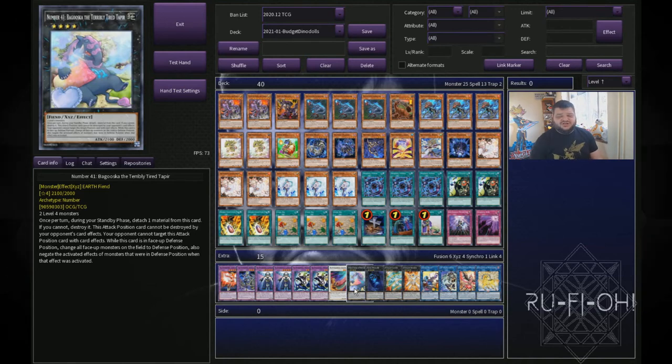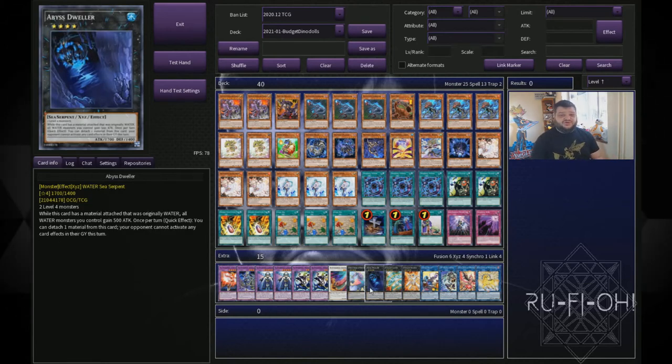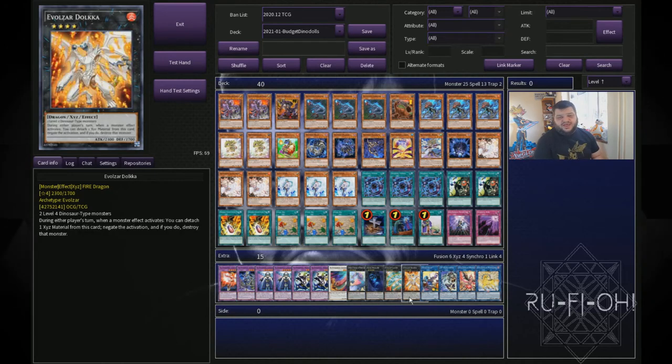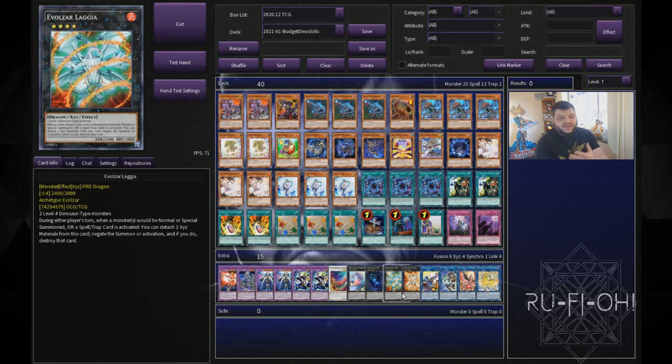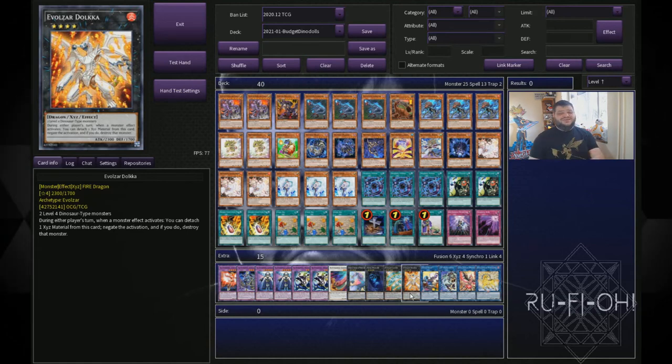Moving on to our rank four options — some of these you could chop and change, but I'd argue two of them are mandatory. Baguska is a good option for tricky scenarios where you can make one rank four and nothing else — it buys you time, and if forced to go first you can set this up, force your opponent to do very little, and then push for your own damage next turn. Single copy of Abyss Dweller because switching off the graveyard is really nice — against certain decks it's just a free win. And then the Volzar brothers — Dolka and Lagia. These are effectively Solemns on legs. One of the most important key cards you'll go for at the start of combos, particularly going first, to set up a board your opponent can't break through.